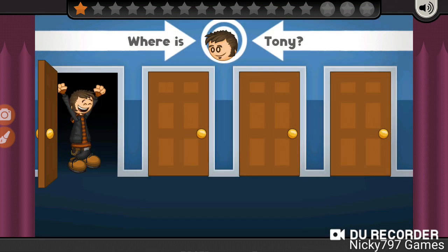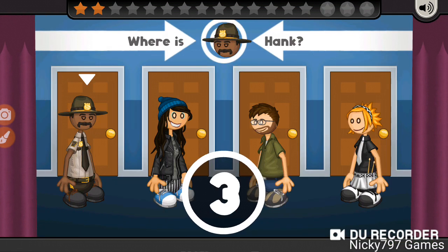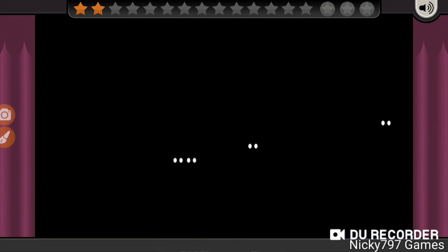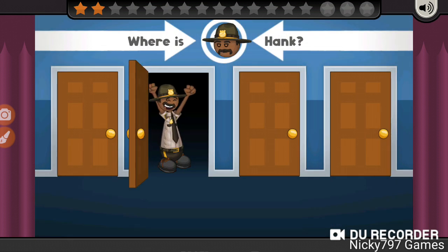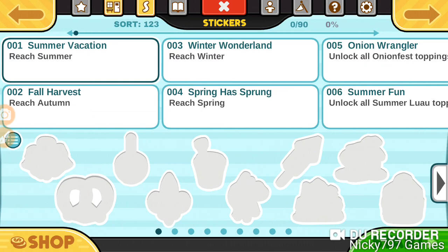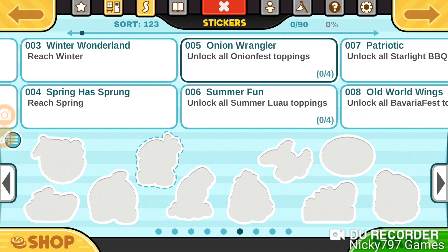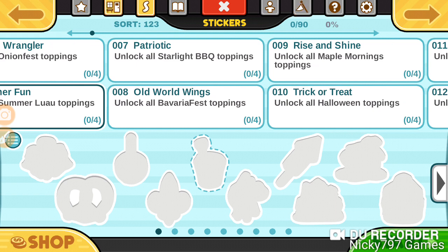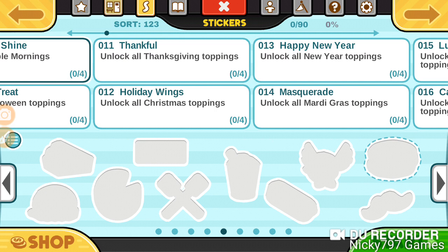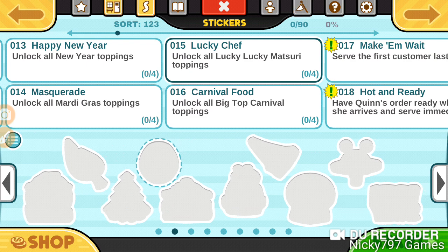I still see Tony. So you know how these minigames work — very easy in the beginning, but it gets kind of difficult towards the end. I tend to get eyes mixed up with someone else's. We got a medium onion crate. Let's take a look at the stickers, because this should give us an example of what holidays we're going to have. We're going to start at Onion Fest, which is the May holiday. Then Summer Luau, Charlotte Barbecue, Barbaria Fest. Oh, they got Maple Mornings in here — I remember, they did a sneak peek on that. And instead of Valentine's Day, they have Mardi Gras — so that's new. Lucky Lucky Matsuri, and Big Top Carnival.